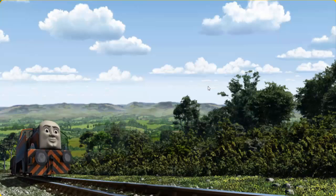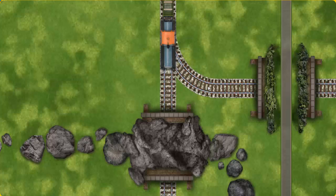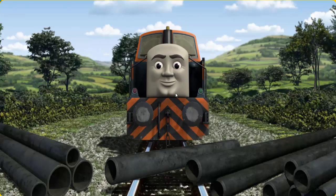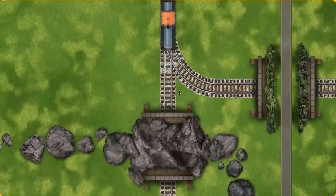Den went through the countryside. Suddenly, the tracks were blocked. Den had to stop. He would have to go another way. Find the track that goes under the road. Den was on the wrong track. He would have to go another way. Find the track that goes under the road. All clear.